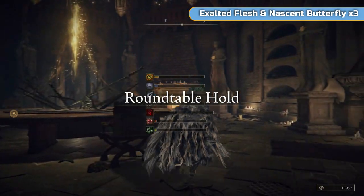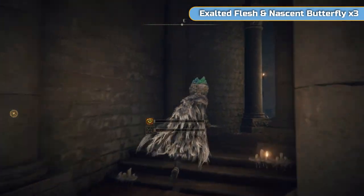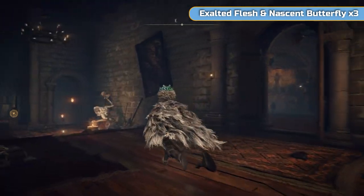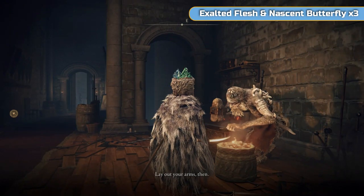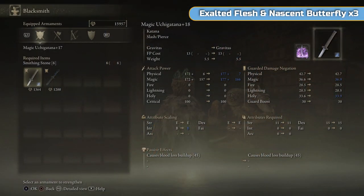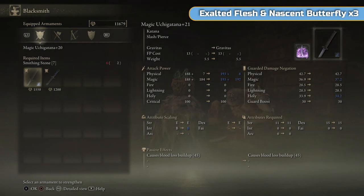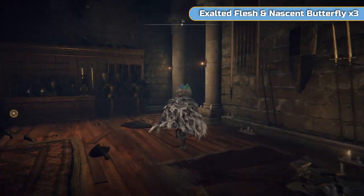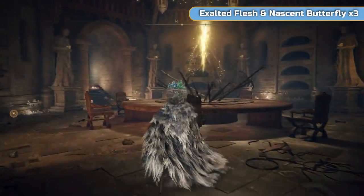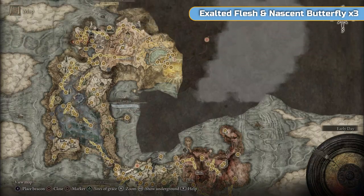We go to Roundtable Hold, use smithing stone 6, and that should be the last one for me. Don't worry if you can't do it yet — we'll be getting a couple of others. I don't think I've got any random drops of smithing stone 6s at this point. You should have some 7s already — a few of them — and we'll be getting at least four more guaranteed in this video, then some others in the next video. We're going into late game so these are going to become more common.